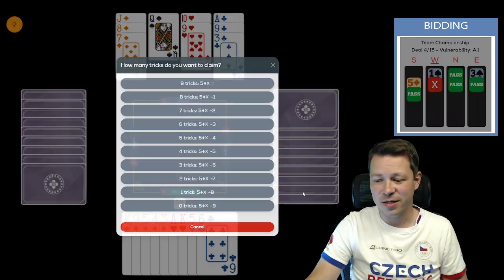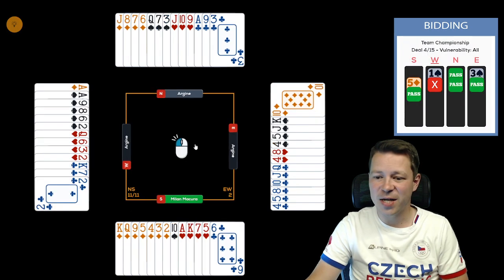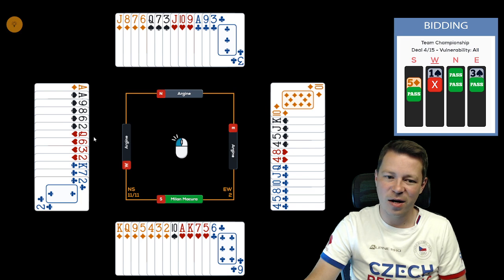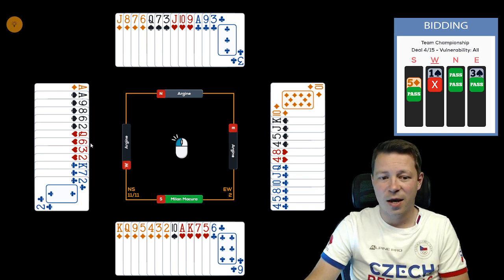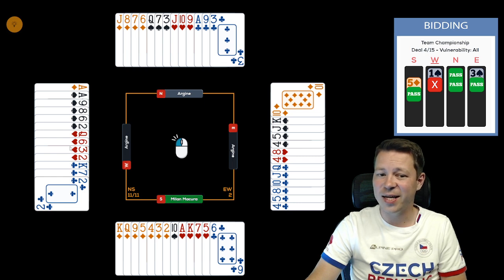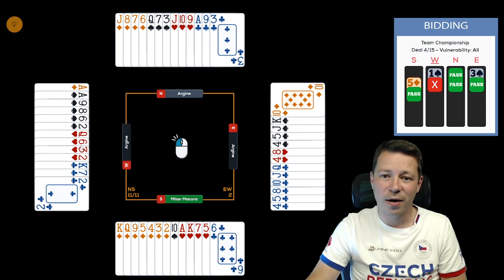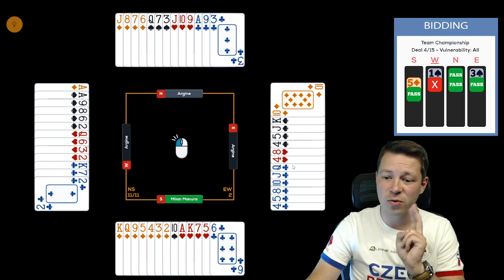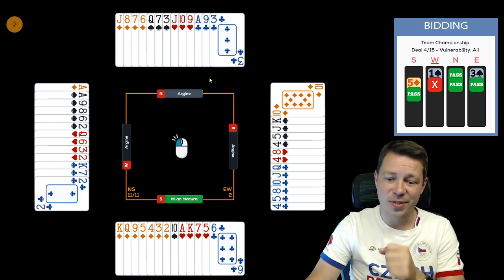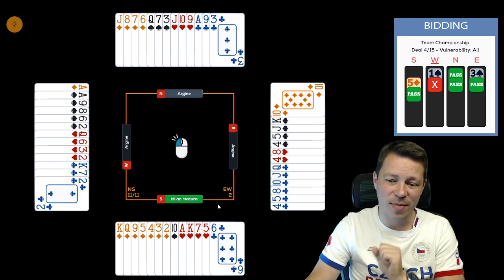If we claim here for five diamonds making — see that the queen of hearts is behind, so they actually gave us the contract with the heart lead. If they lead anything else and wait for the heart trick, we are actually making. Also note that the spade queen can be finessed, and opponents are losing two hearts, the ace of clubs, and a ruff — so even four spades might go down.